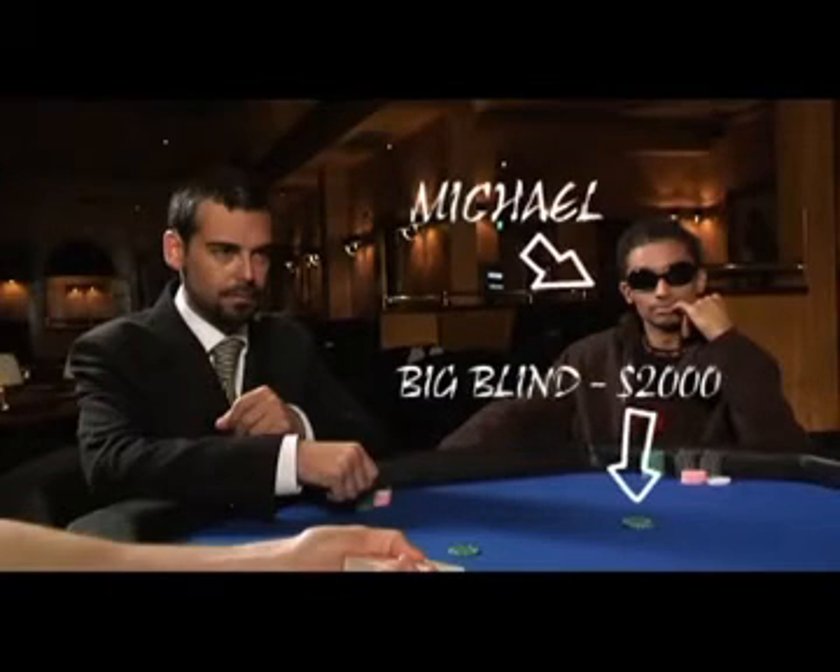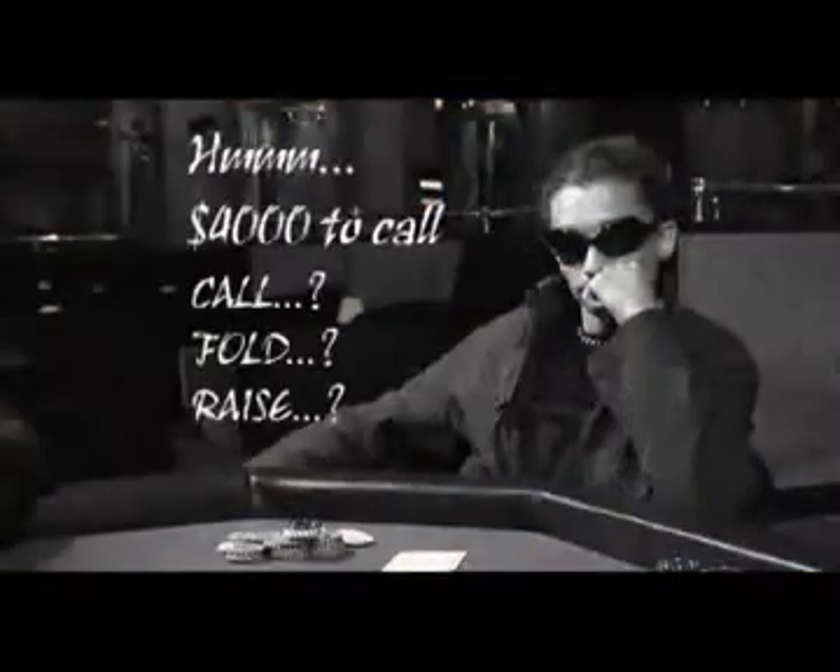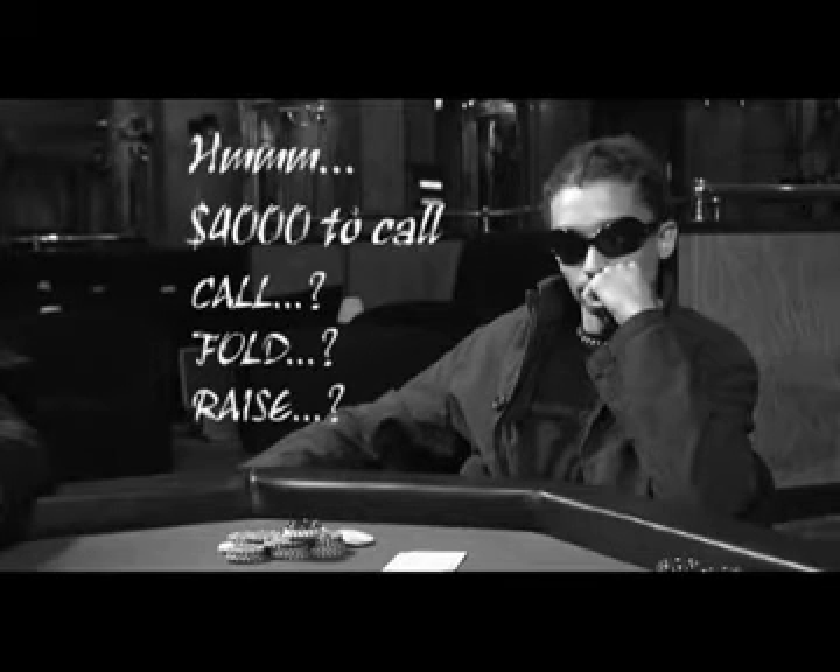Michael is in the big blind and has the same options, except for him to call it would only cost him another 4,000. But if he was to fold, he would have already lost his 2,000. This all sounds confusing, but it is a very simple concept once you grasp it.